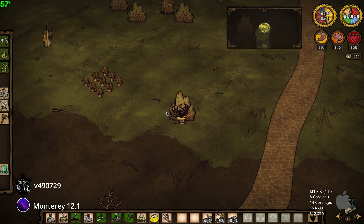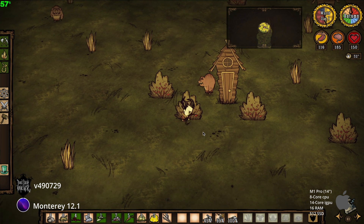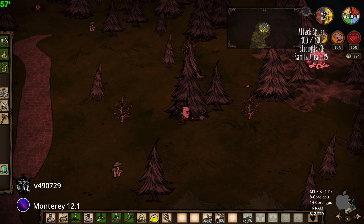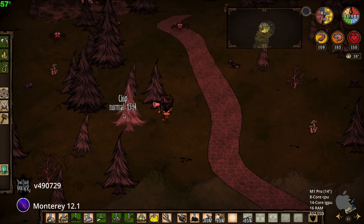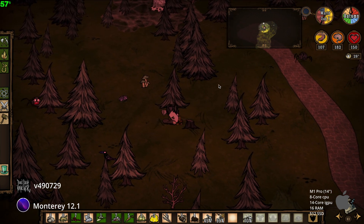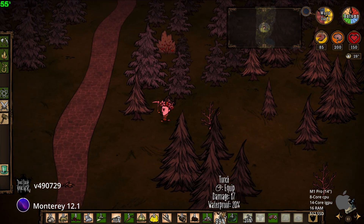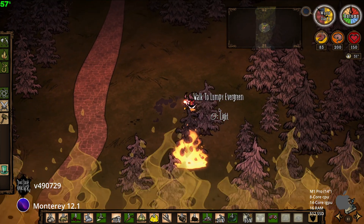Oh wow, a village of Pigs — I think we'll make a base here. Cut down a tree to get logs for a fire. I hope we have enough resources to make a cauldron, so it's necessary to burn a small area of the forest.